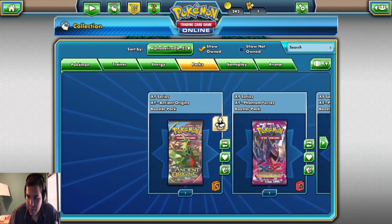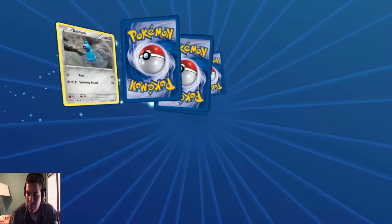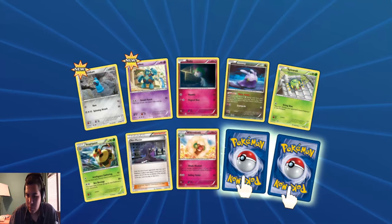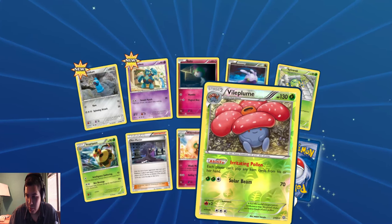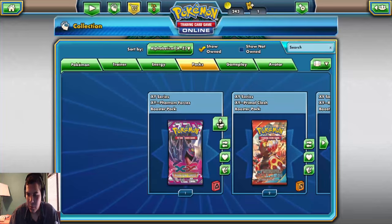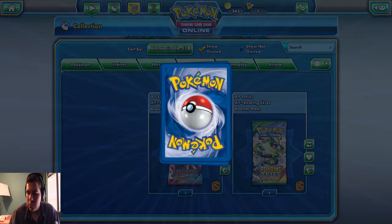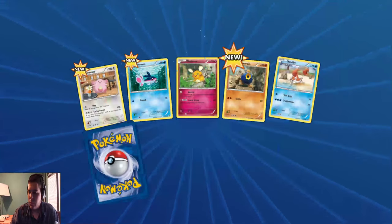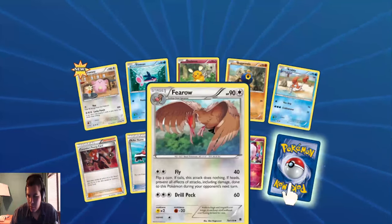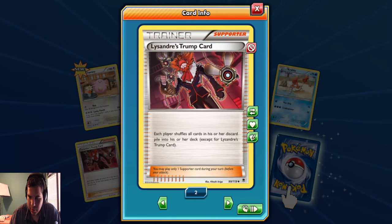We're out of Generations, let's get into Ancient Origins. Hopefully we got more packs tricks left. Reverse Vileplume and Vespiquen. That's the only Ancient Origins we got - go to Phantom Forces. Slurpuff Reverse. And Lysandre's Trump Card. Each player shuffles all cards in his or her discard pile into his or her deck, except for Lysandre's Trump Card.